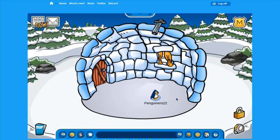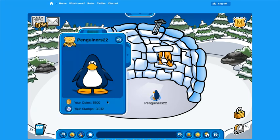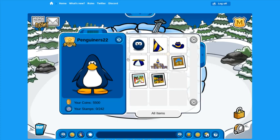As you guys can see, here we are in our igloo. We literally have nothing. If we open up our player card, as you can see, we've got zero stamps. We've got 5,500 coins, which I will explain how we got. And we've only got a couple of items — just some hats, a pin, and a couple of backgrounds that we all received from the beta party.